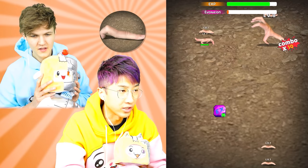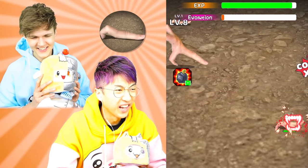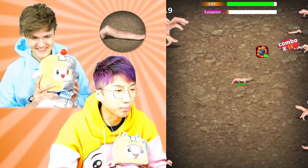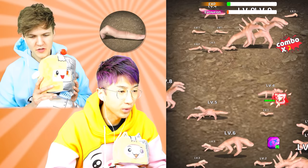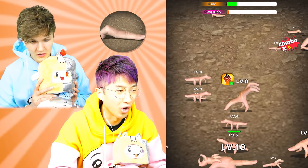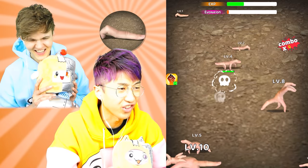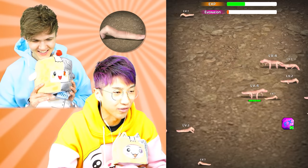You guys can see the exp and evolution bar, they're like slowing down. Oh look at the level eight - it's like a T-rex! Wait, so if you touch the boom booms you gotta watch an ad, but then you probably explode the whole screen and everything. That would give you a lot of exp! This is so crazy dude - this is the craziest game we've ever played in our lives.